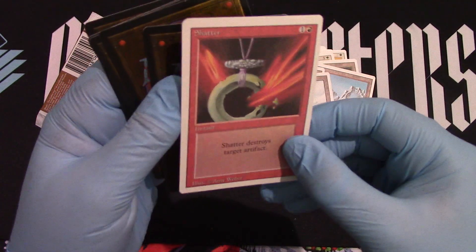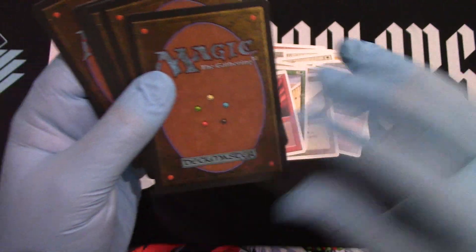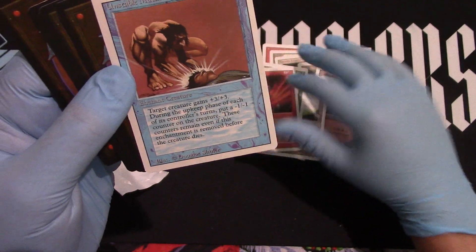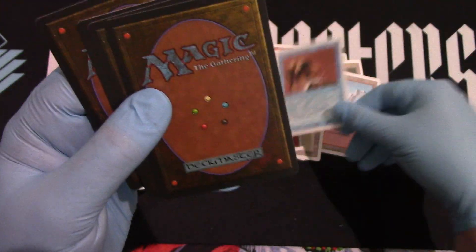We got Shatter — oops, we dropped it. We got Unstable Mutation. We got one big giant Semeion Healer, Benish Lahir or a Giant Spider. Look at that — Arabian Nights representing in Revised!